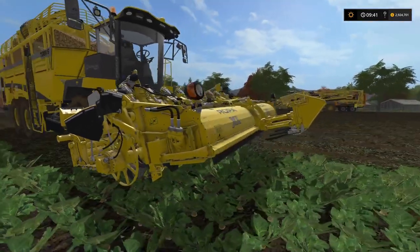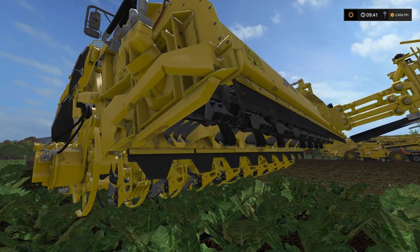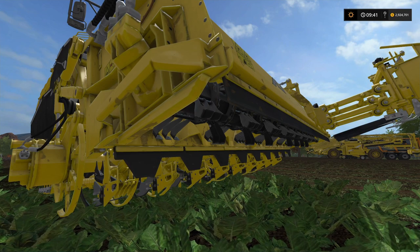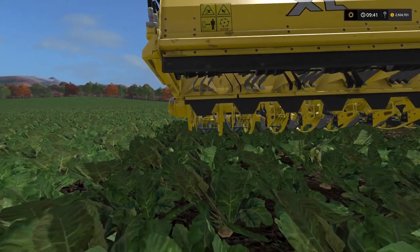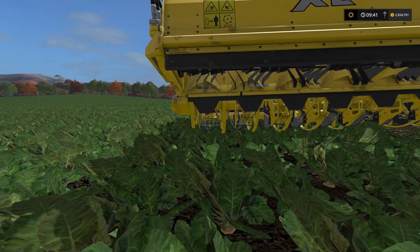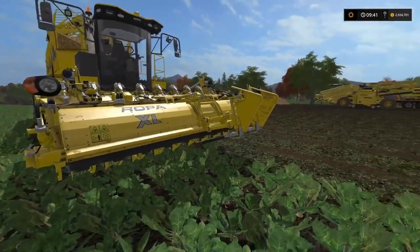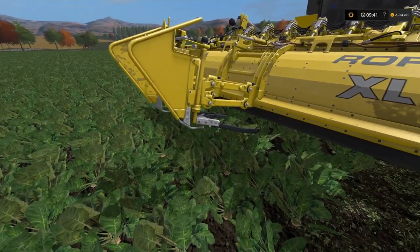The defoliator — what we call a roto beater — is basically a drum at the front that has flails on it. They can be either rubber or metal, and they beat around to take off all the vegetation on the sugar beet, leaving just the beet. Behind that you have the lifting wheels. This is one row, so the beet will be picked up by those lifting wheels — and counting along, there are nine of them: it's a nine-row beet lifter. There's also a row finder on the front for added detail.